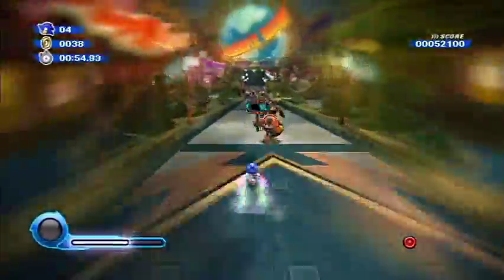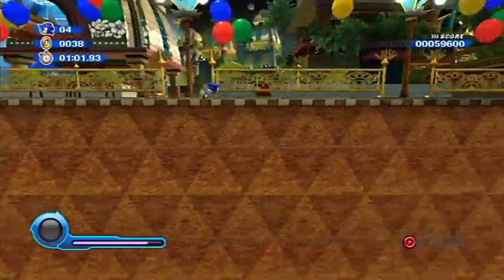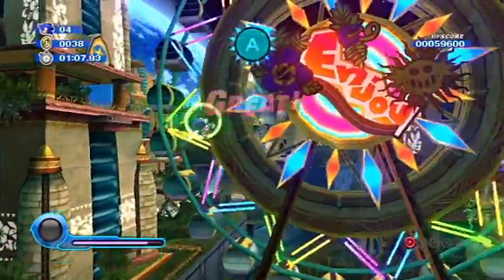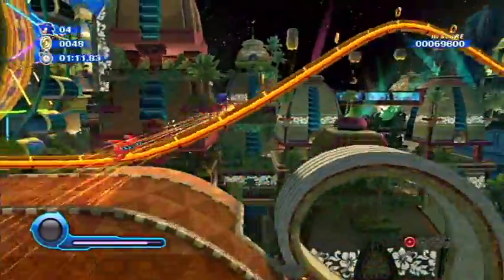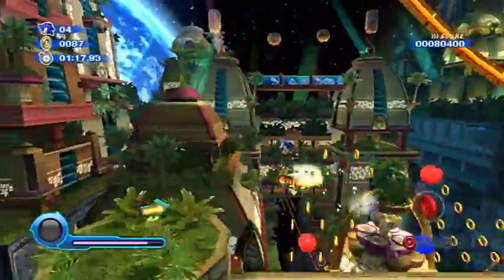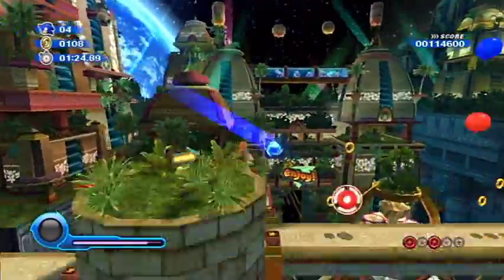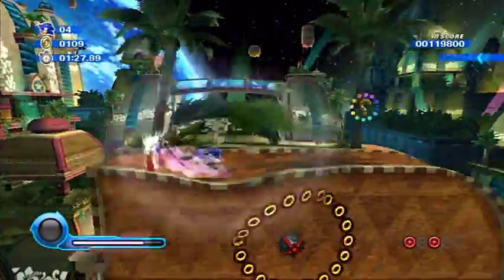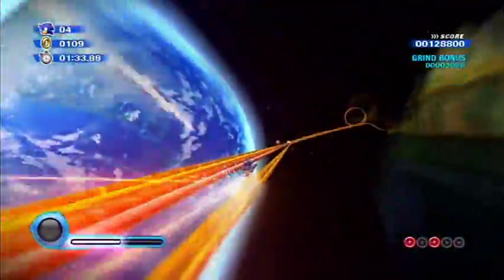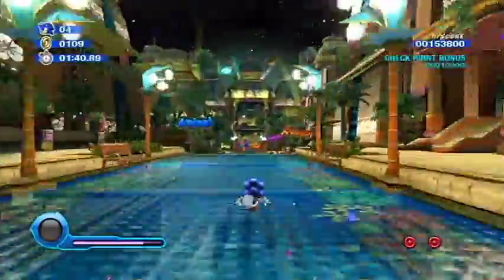Just plow through all these guys with your boost. Rails are the checkpoints, so when you die you respawn back there. Press A as much as you can so you get as much height. Grind on some rails here - bounce and go the other way. There's red ring number three. We do some more grinding because we're like Tony Hawk.